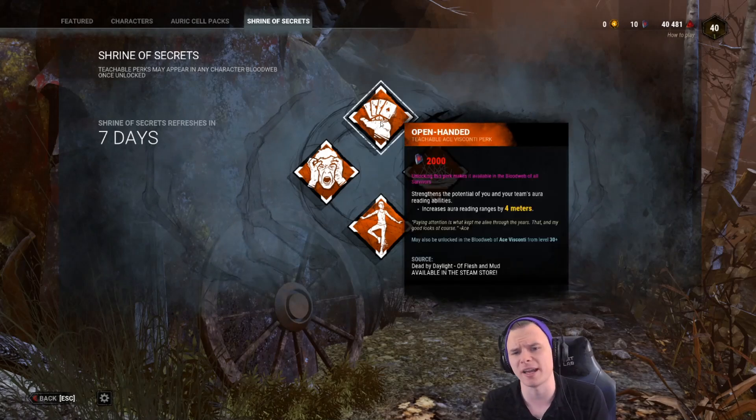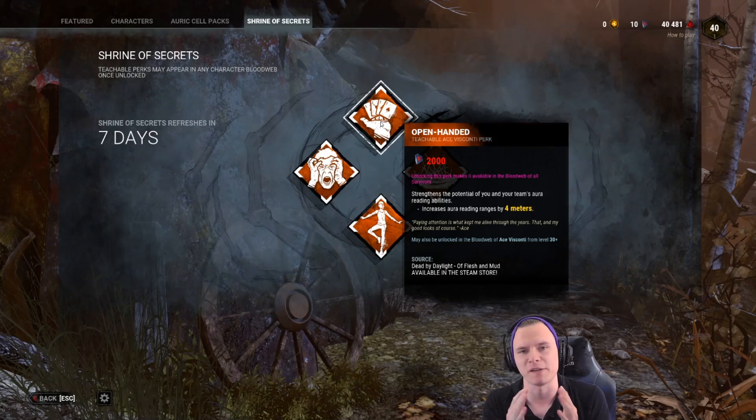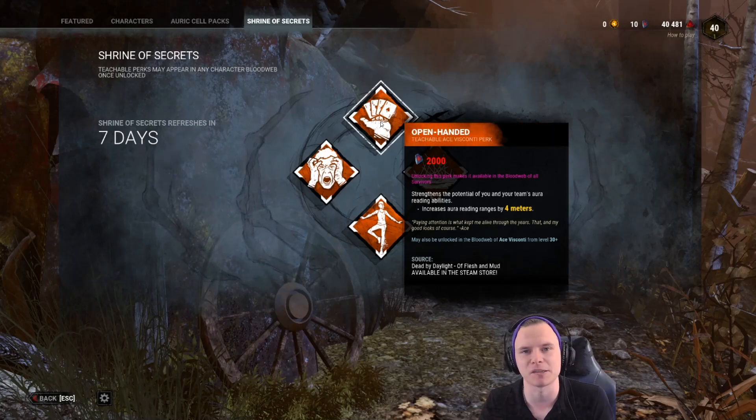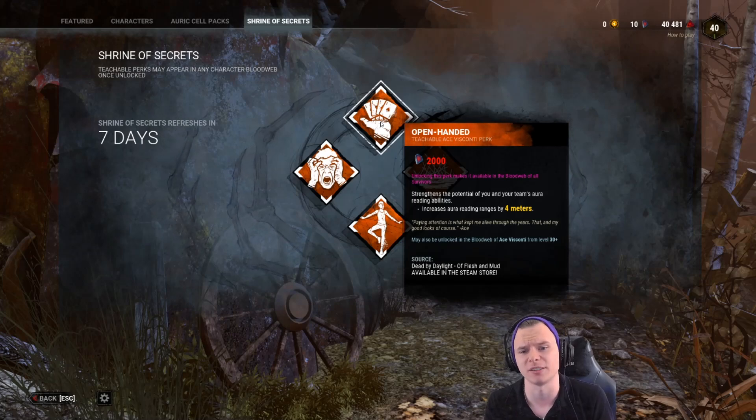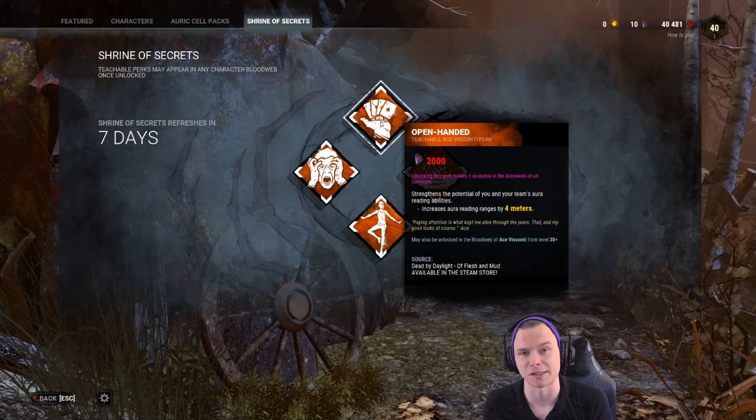Let's start off with Ace's perk, Open Handed. It basically increases aura reading abilities by 4, 6, and 8 meters based on whether you have it at Tier 1, Tier 2, or Tier 3. Yes, it does stack — if you and a teammate are both running it, it goes to 16 meters.